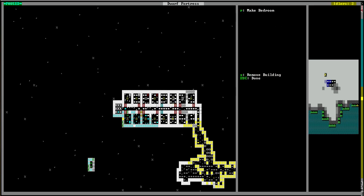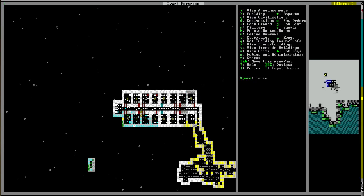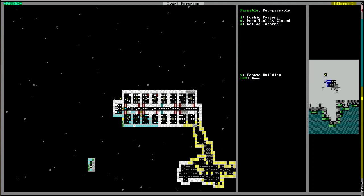I've also noticed there are these little symbols — like a pie symbol — in the rooms. Those are cabinets, and they make dwarves happy if they have other furniture.